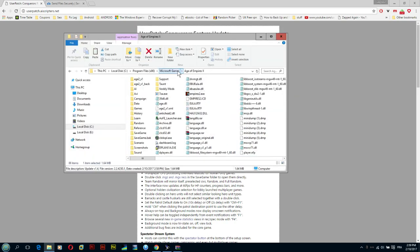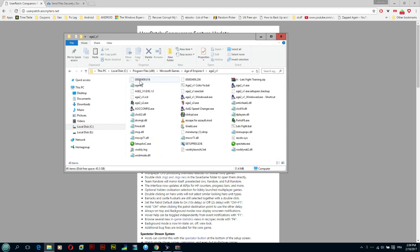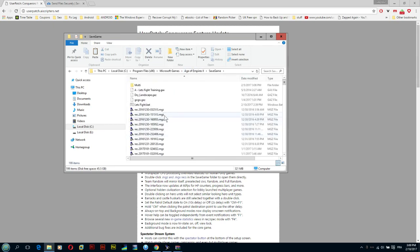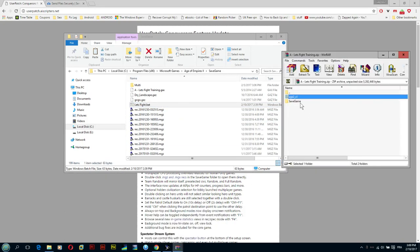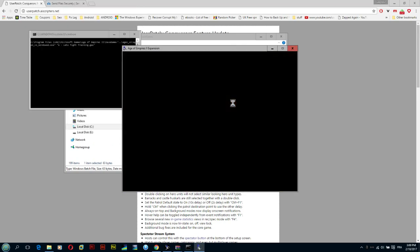Now go to the Age of Empires folder, then navigate to the Save Game folder. You'll find the file we extracted from the zip archive earlier — those are the files we copied over to the Save Game folder. Just double-click that file and there it is — the scenario is running.